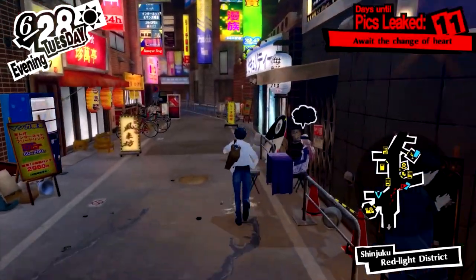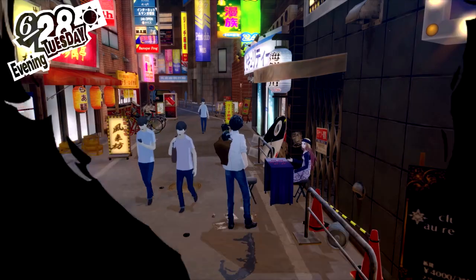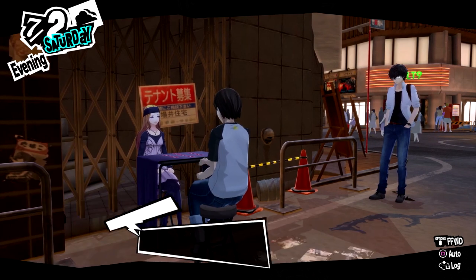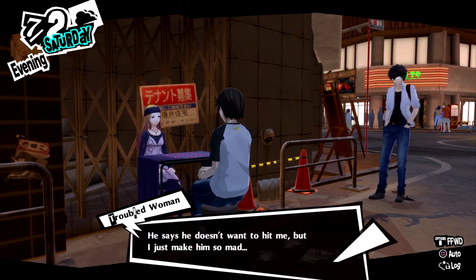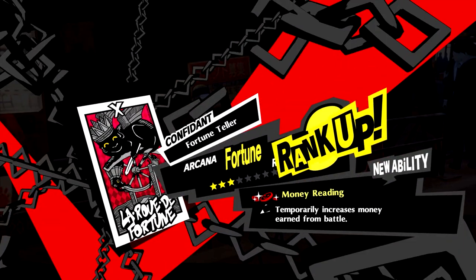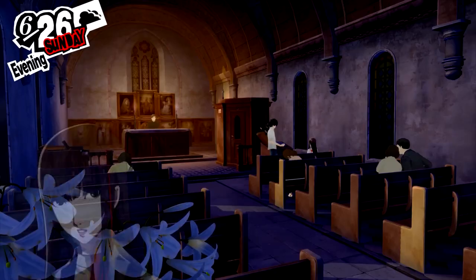The next one you want to start is Chihaya's confidant, which opens up on June 22nd. Head to the Red Light District and speak to her, then purchase her Holy Stone for 100,000 yen. After that, visit her again to get a Mementos request that must be completed before the confidant can begin. This is the confidant you want to max the most regardless of what you're doing, but for the sake of money, you'll want to get her to rank 3. This gives you her money reading, which increases the money earned through battle for the whole day. And since Ryuji's Instant Kill counts as an all-out attack, we're in business.